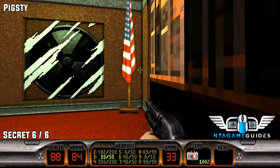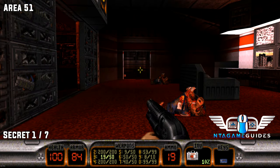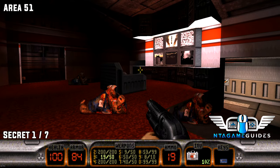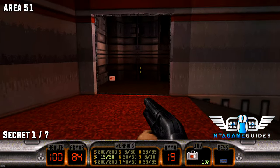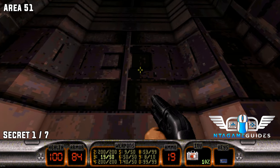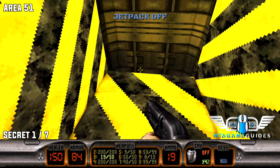Now quite a ways in, once we pick up the blue key card located right there in front of the chair, we need to use a jetpack once again to fly to the top to gain this secret.